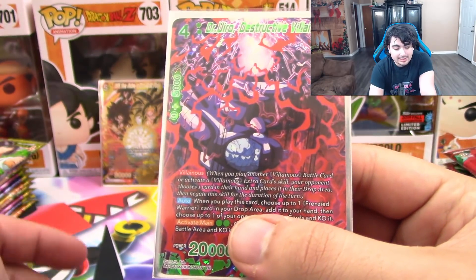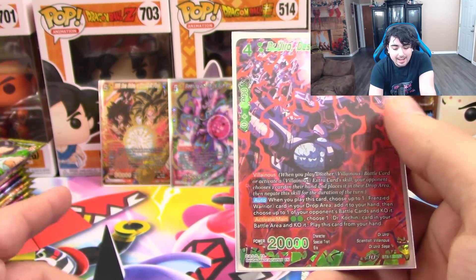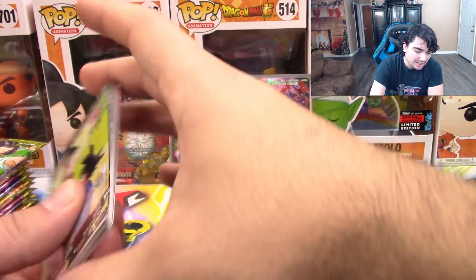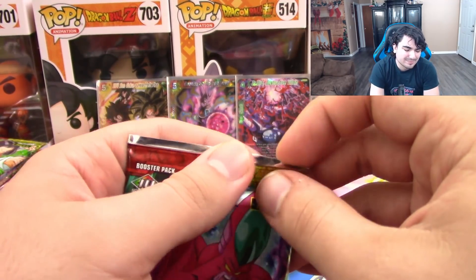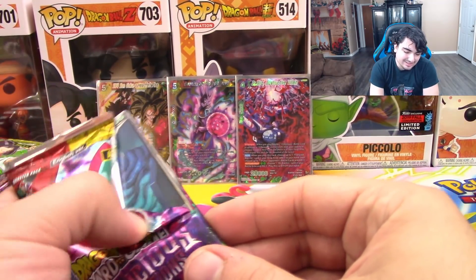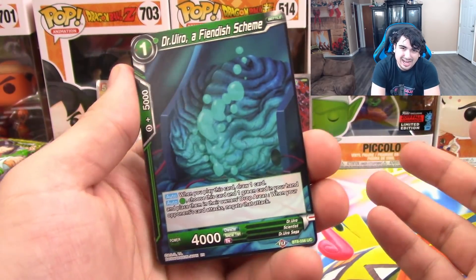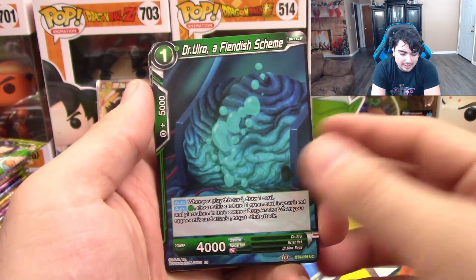How the Villainous skill works is that if you play another Villainous card while this is on the field, your opponent has to choose one card in their hand and place it in the drop area. As for Heroic, I can't quite remember what Heroic does — these are whole concept skills but they're not really used very much in the game, mainly because the skill is a little bit overwhelming depending on the deck you play.